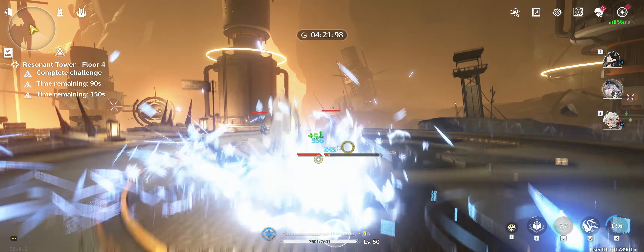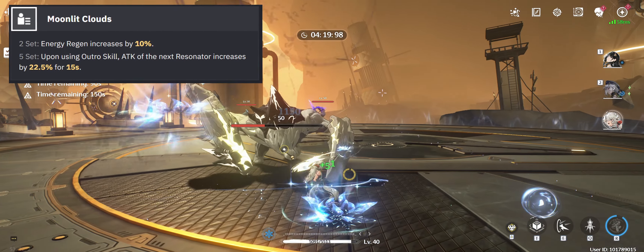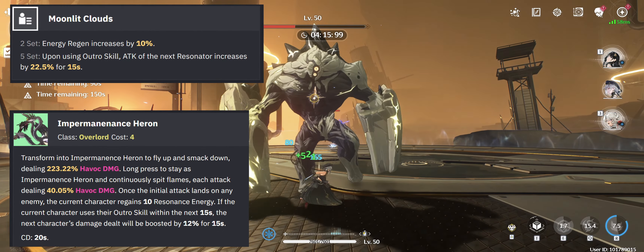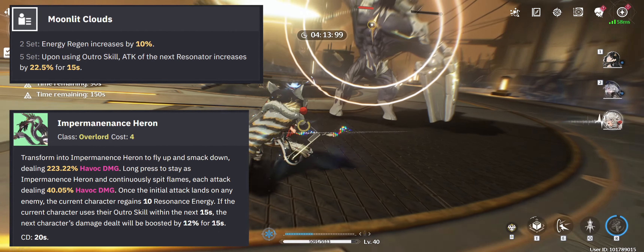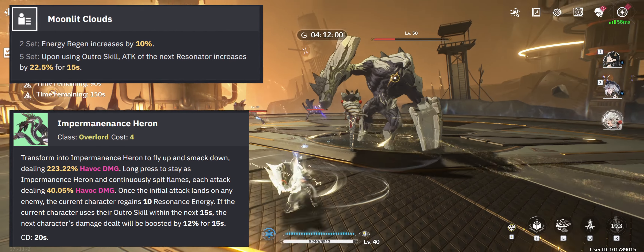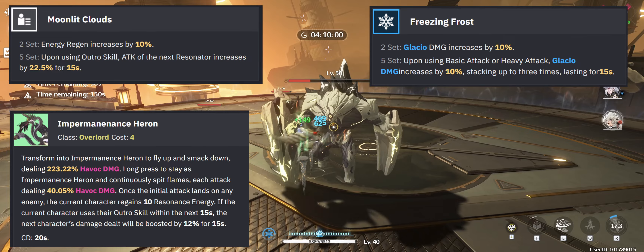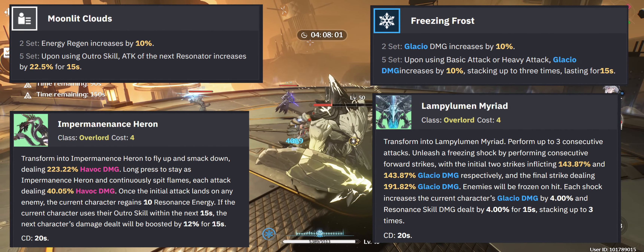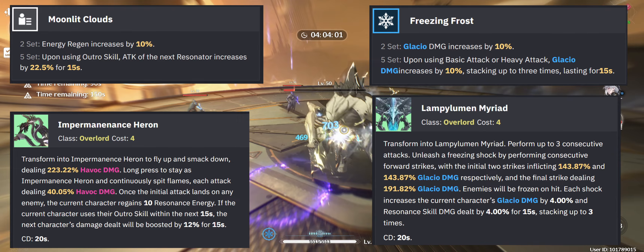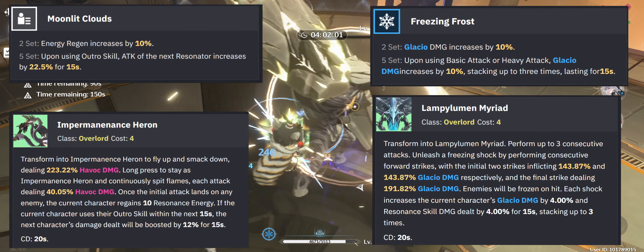Because of her quick rotations and powerful Outro buff, Moonlit Clouds is highly recommended in combination with the Impermanence Heron active skill, to double down on her strength as a setup unit for your next character. If you want to play her more as a main DPS or simply see higher numbers on her individually, the Freezing Frost set in combination with the Myriad active echo is also fine. Note that this set effect needs to ramp up first, so starting your rotation with basic attacks will become sort of mandatory.